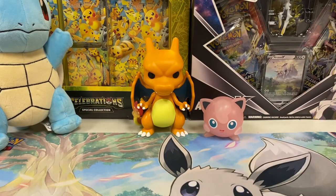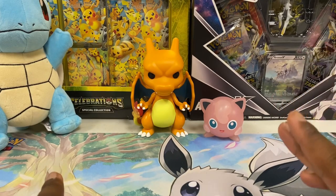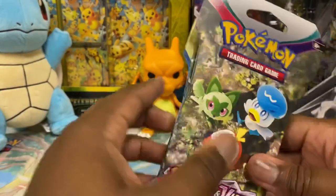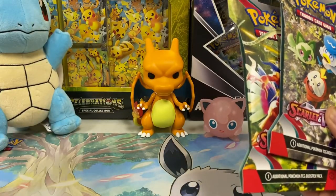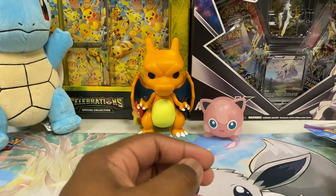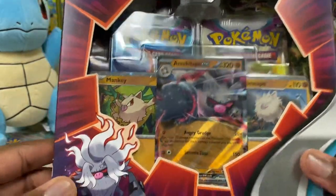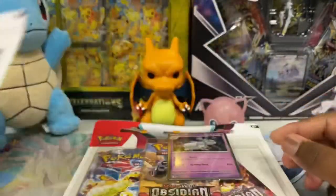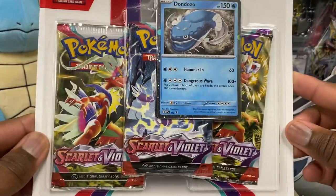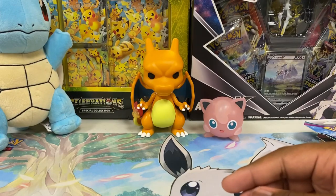What's going on guys, thanks for tuning back into the channel. Today will be our biggest Scarlet and Violet opening — I'm only opening Scarlet and Violet. I got four packs here: two Scarlet Violet, two Paldea Evolved sleeve boosters. I also finally got this Annihilape EX box, and I have some Obsidian Flames three-packs, Scarlet Violet three-packs, and Paldea Evolved three-packs. What do I open first? Let's get the box out of the way.